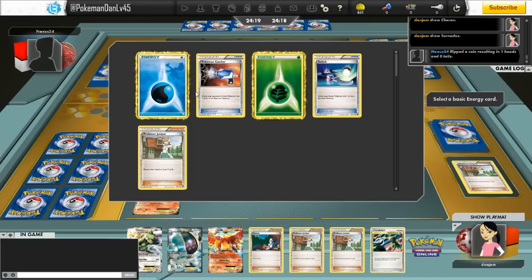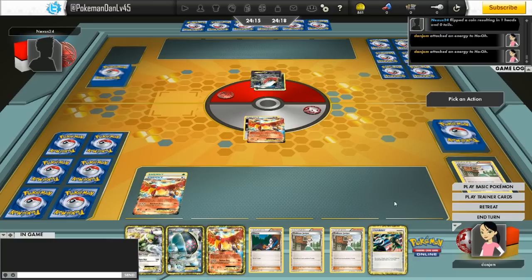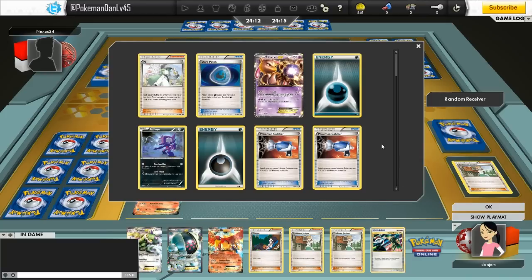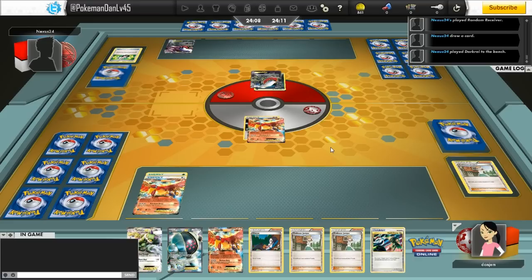It's a really good energy accelerator and you can use attackers like Registeel, Tornadus, Terrakion, and Mewtwo to just override your opponent with lots of energy. I attach a Double Colorless before I Juniper, giving my active Ho-Oh a way to retreat, and then I get heads on Rebirth — which turned out to be great, because I've got enough energy on the field on the first turn to maximize my possibilities of attacking on turn two.